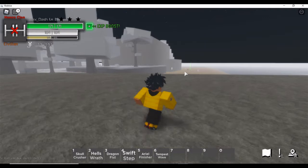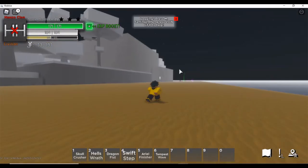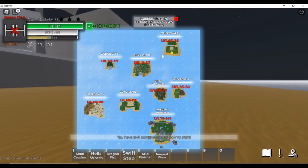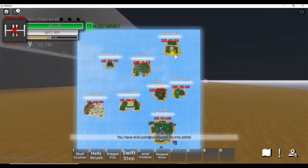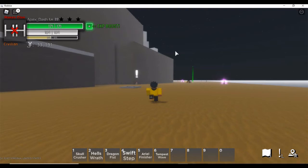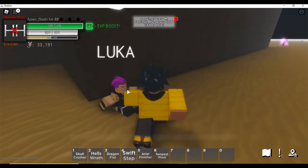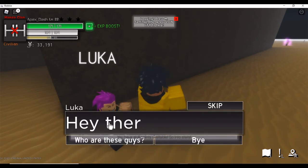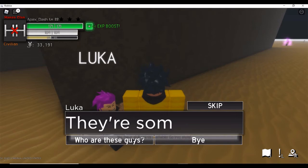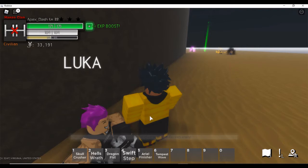Run over to that NPC with the question mark — he's on the island. Once you find him, go ahead and talk to him. His name is Luca. Once you finish talking to him, that's it — you're now set to spawn here at Trick Tower.